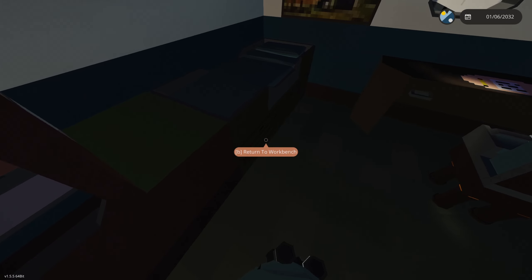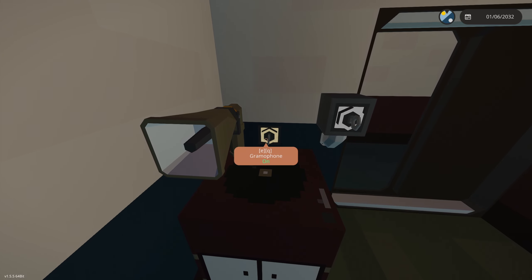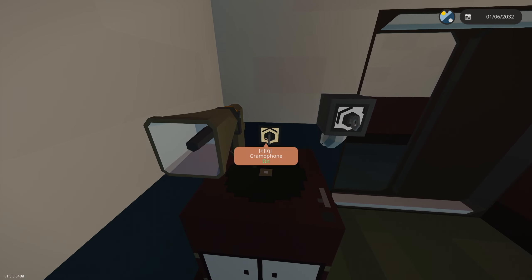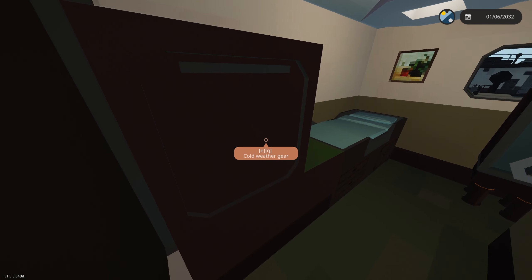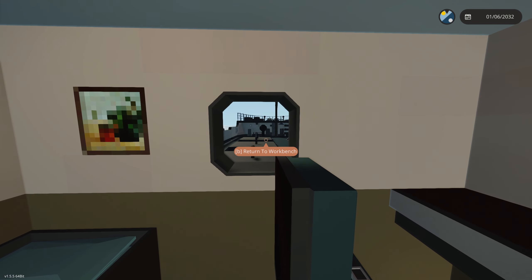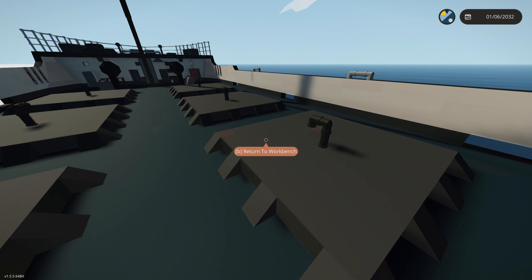There's some storage in here — apparently the lights weren't on — and we have a gramophone. Over here we have the first mate's cabin, which is pretty much the same but a little bit smaller. It has some cool weather gear and you can see out into the front deck.